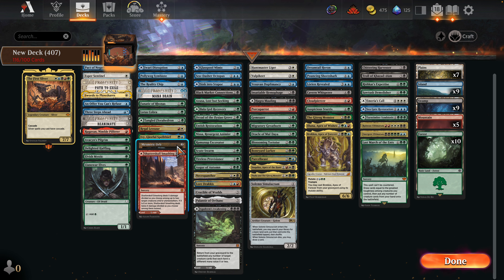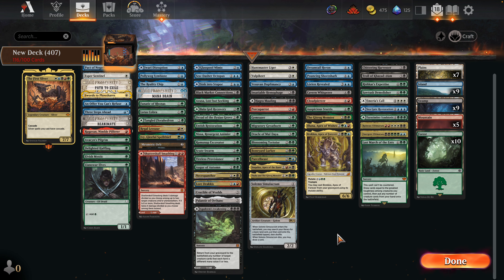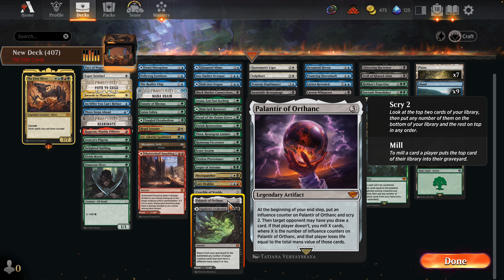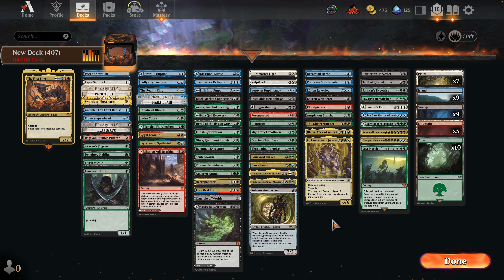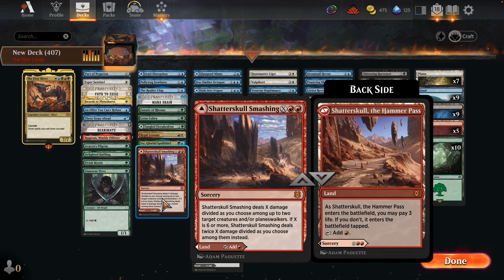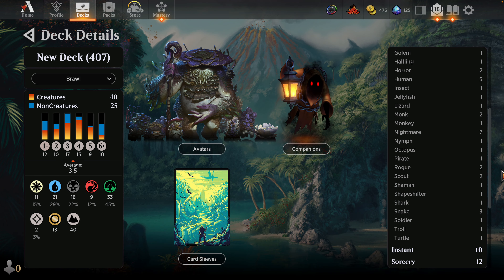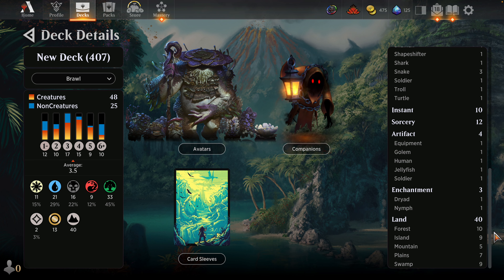Scute Swarm, Tireless Provisioner, Augur — these will all look good. Do we need Rishkar's and Last March? I think so. A little bit of a different deck here — not bad. I love the Lord Dracus, Crucible, Palantir. We may just want to rely on our fetches to get into our Landfall synergy. I'm not sure we get a lot out of building the yard too much.